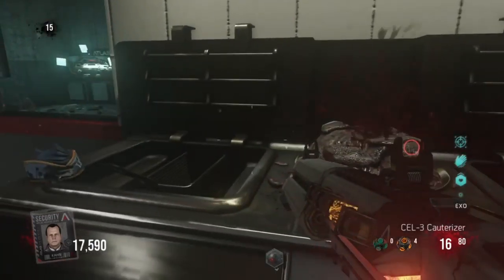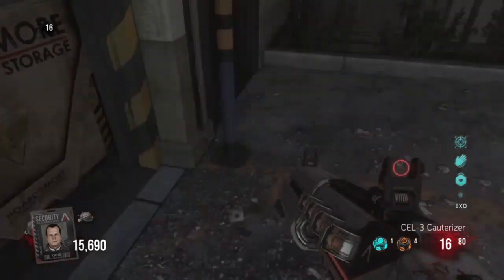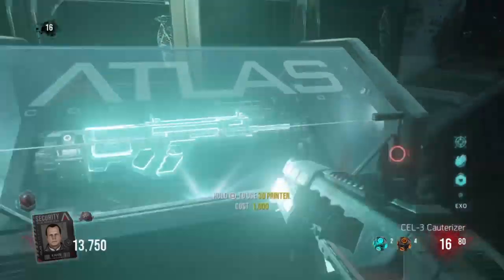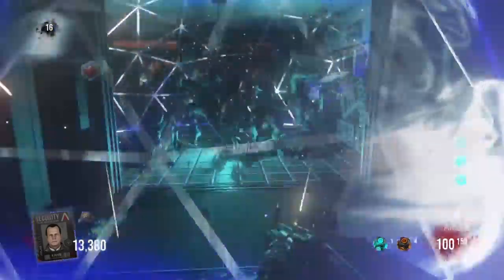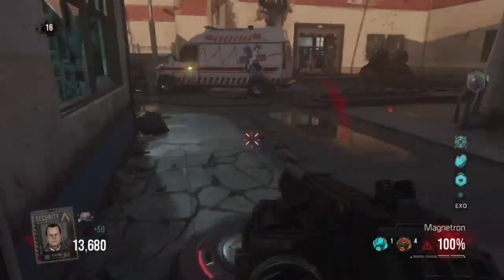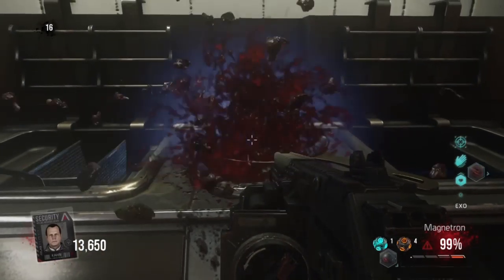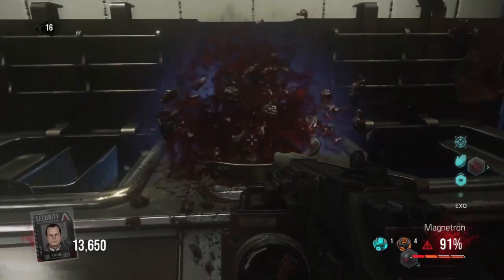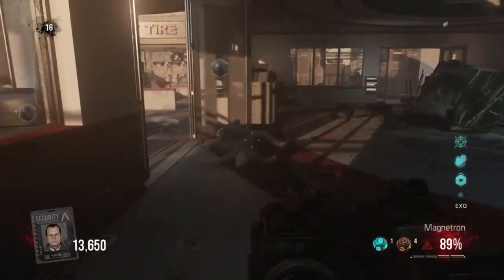I'm just showing you where I found them to keep this video shorter. Once you get the last piece of meat, make sure you have the Magnetron — the new wonder weapon for the infection map. Pull it out of the 3D printer, grab the Magnetron, and head back to Burger Town. Place the last piece of meat and it'll turn into a little patty — then cook it. Hold down the trigger until you hear the ding sound and see the fire and smoke, and you'll know that step is complete.